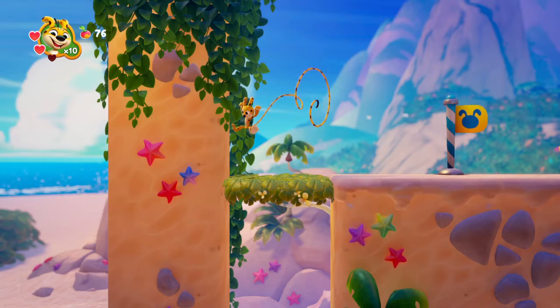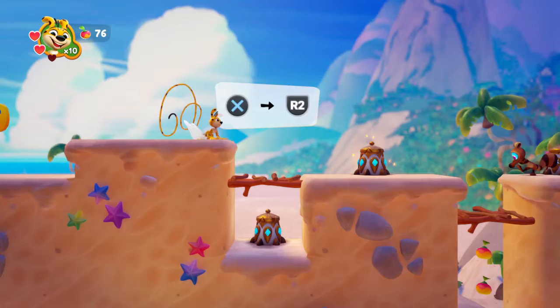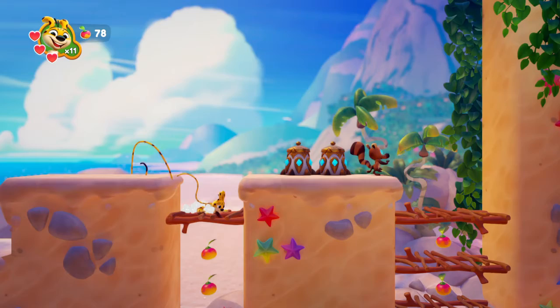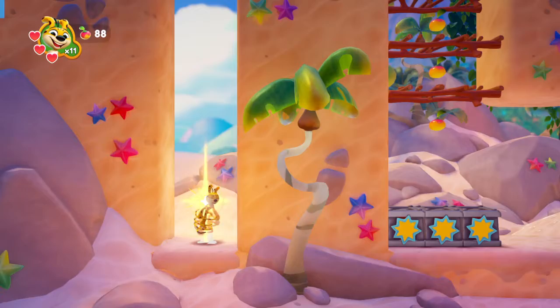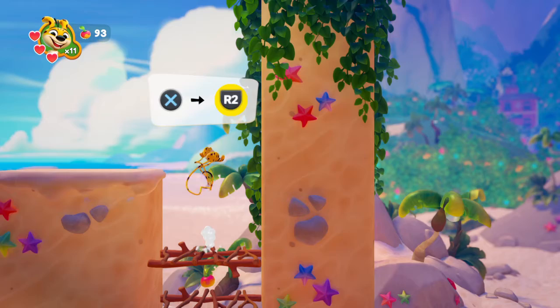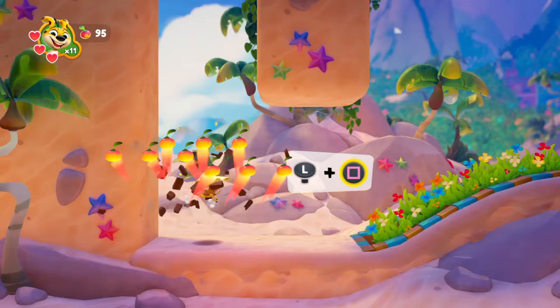Anything good there we should know about? Nope. Checkpoint action score — R2. Extra life! So that puts us up to eleven. Can we break these? Oh, we can! Twelve lives!